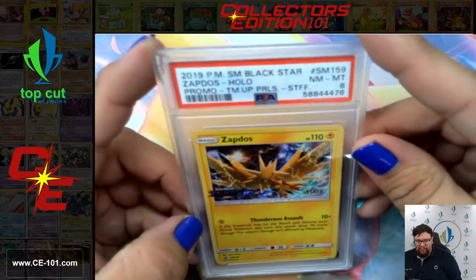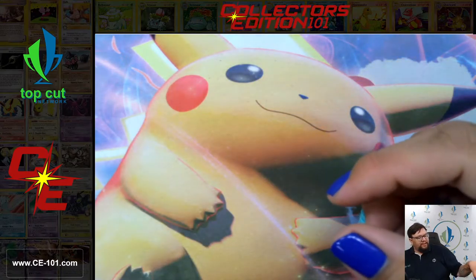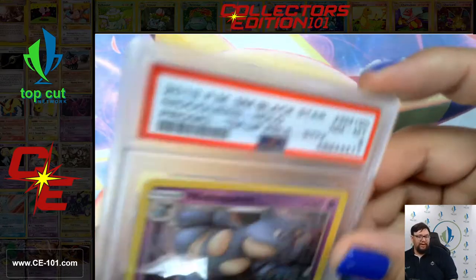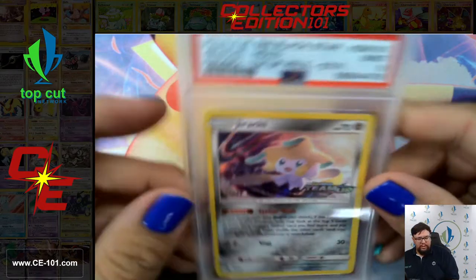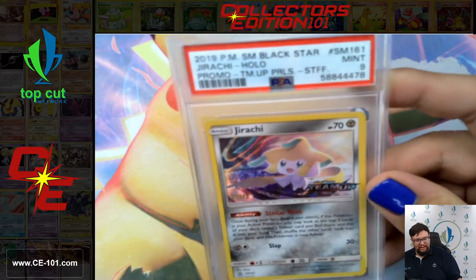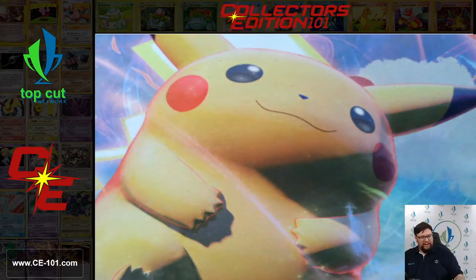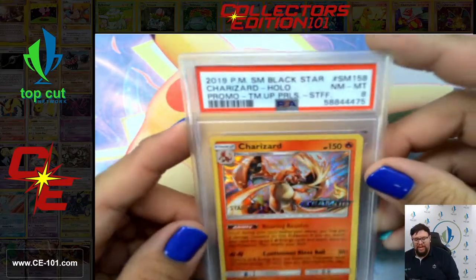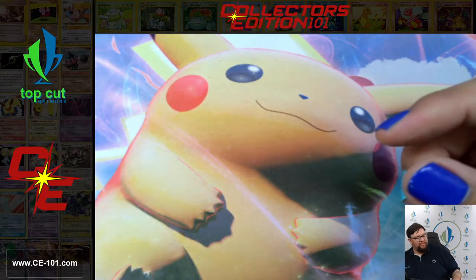We have the Team Up Staff Promo Zapdos, came back an 8. Team Up Staff Promo Nidoqueen, also an 8. Jirachi Staff Promo came back a 9. And finally, Big Boy himself — Team Up Staff Promo Charizard came back an 8. Really, really cool. Scored all 8s or better on all four of the Team Up Staff Promos.